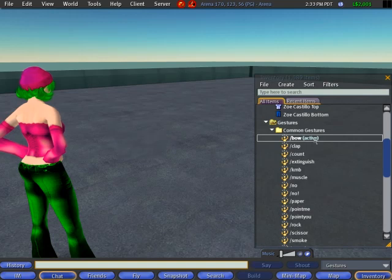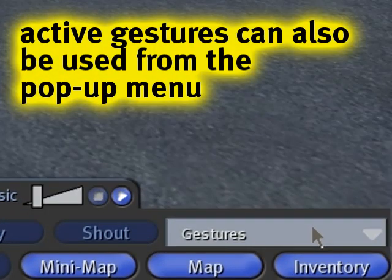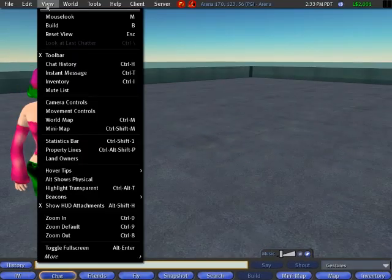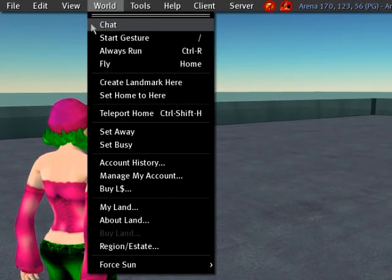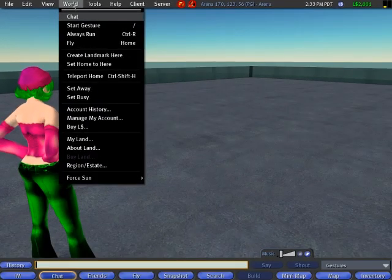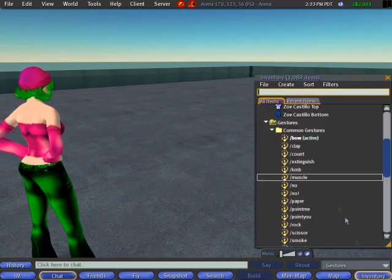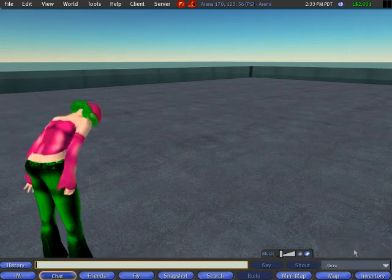Another way you can do it is through the gestures pop-up menu on your chat bar. From the World menu — sorry, that should have an X next to it — I can either hide or show the chat. And then I can use this pop-up and go right to 'bow', so I can keep bowing if I so desire.